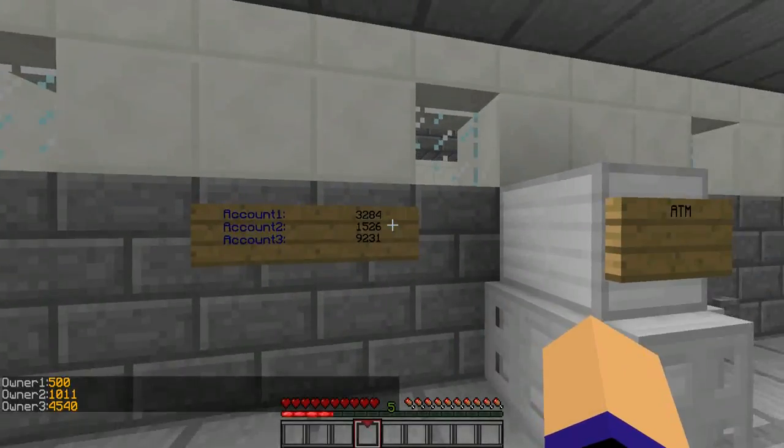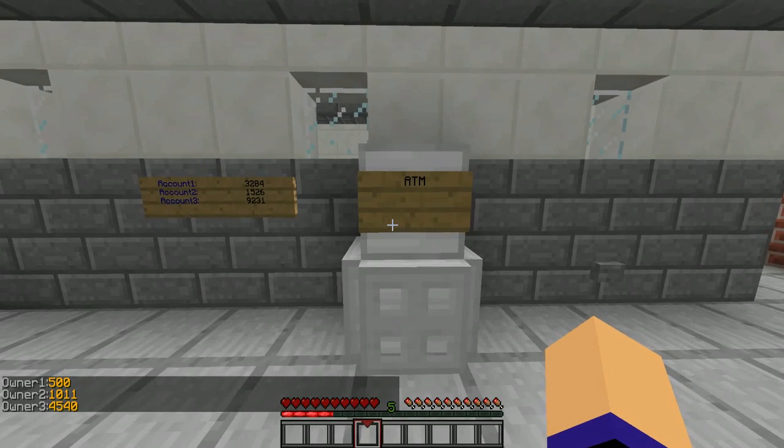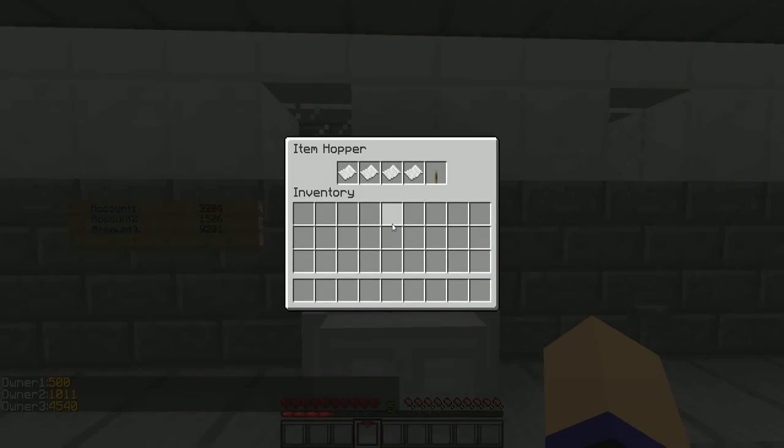So to open the ATM, you have to right-click twice while standing right in front of it. Then you can left-click a piece of paper and the number will change.